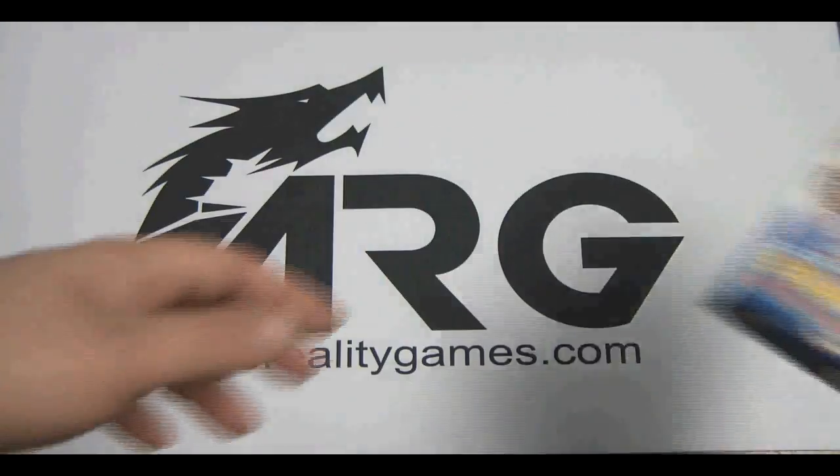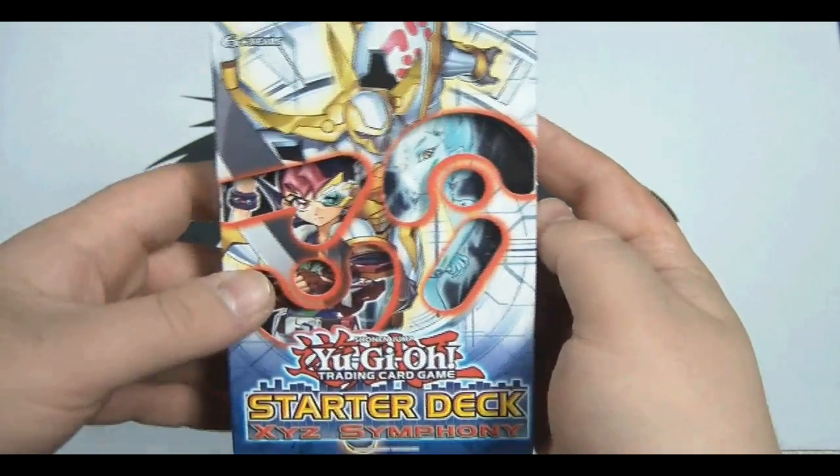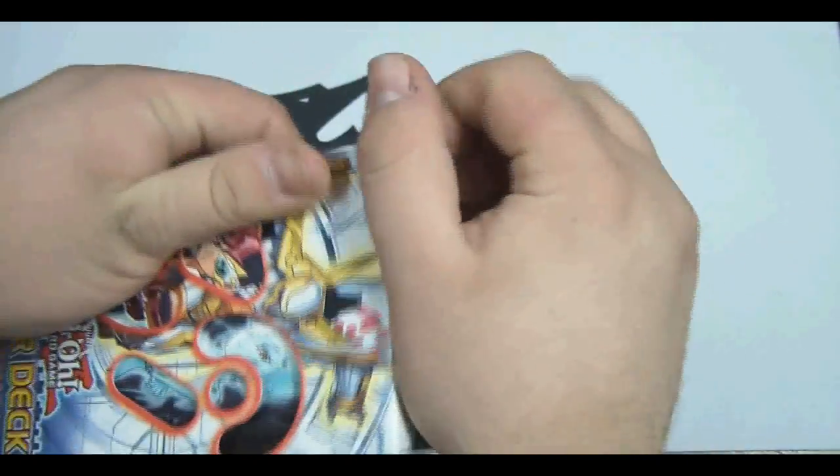All right guys, we're going to open it here for you. Here's what it looks like — the 2012 XYZ Symphony Starter Deck from Konami. It's not plastic wrapped, so if you order one, don't think anything's wrong with it. It just wasn't plastic wrapped this time.